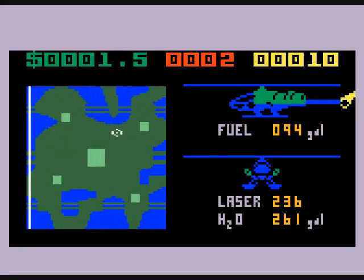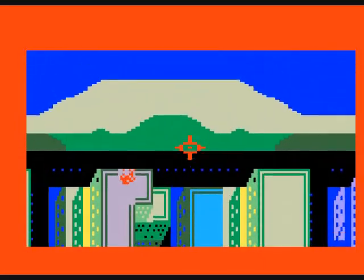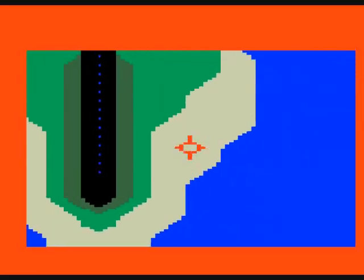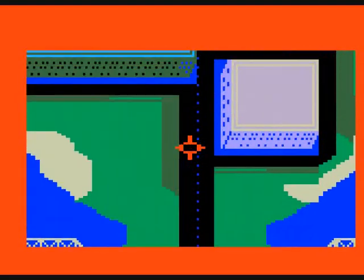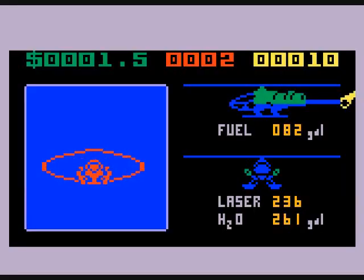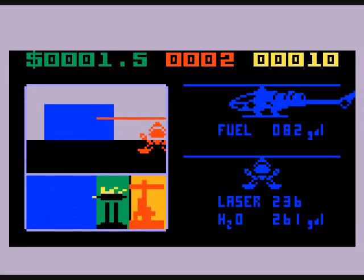If you've got the fuel, it's good to take out an enemy first before you put out fires, because they'll just make more. But first, I want to refuel. Just hover around here and press enter, and there we land — we'll get all our fuel replenished.